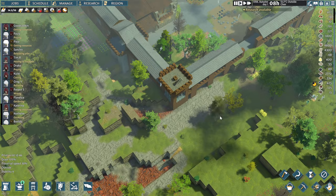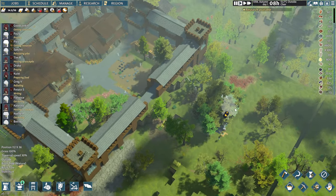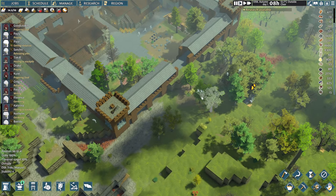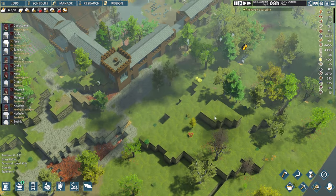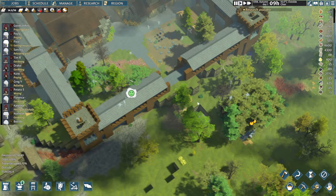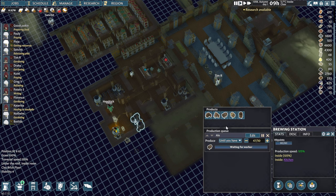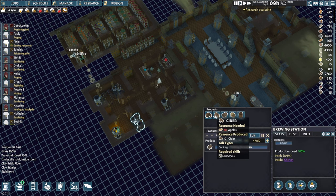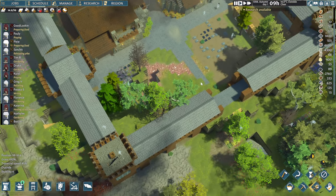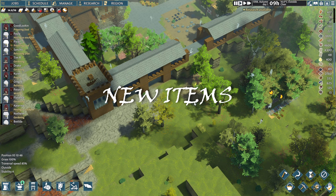When talking about plants, they've added some new ones. Apparently we've got apple trees that we can start planting once a merchant comes by, because they don't grow in the wild — we have to trade for them first. Once we've got a few planted, we can harvest apples, and scrolling down there's a new recipe: we can make cider. Something with a bit more variety for our colonists.